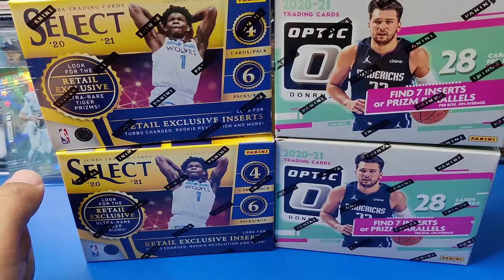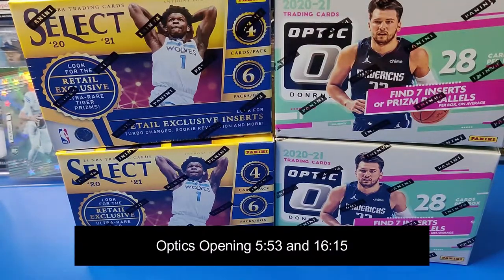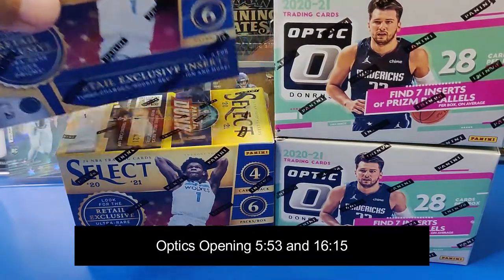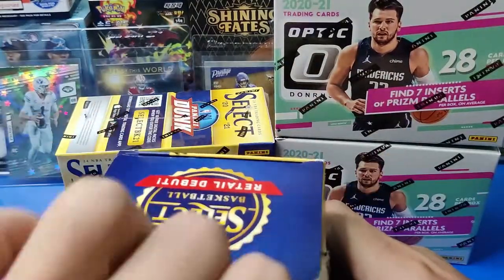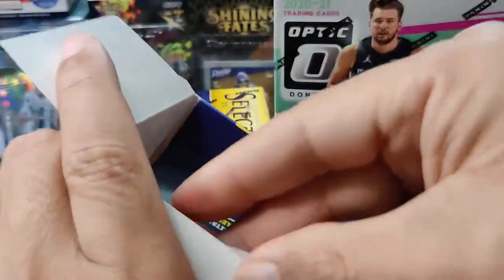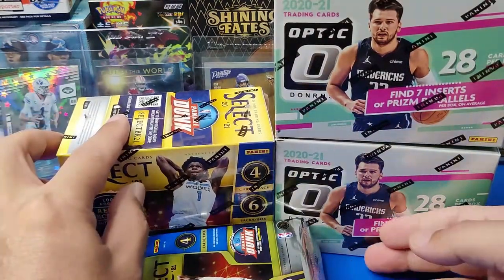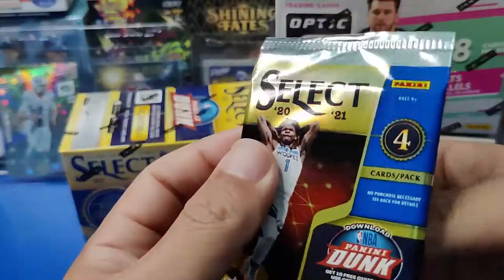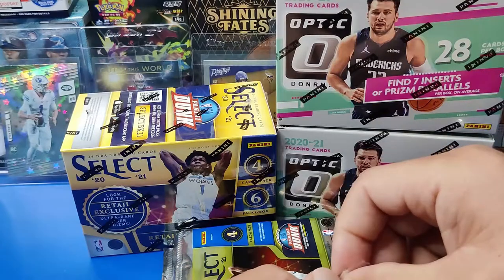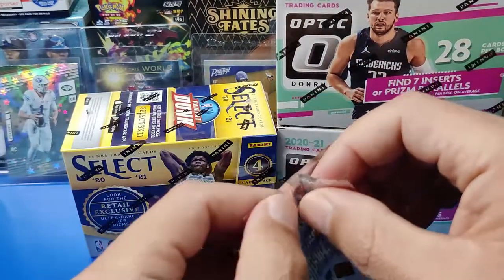Let's start from the top and go down. Let's do select first — we are more anticipated about the optics, so let's start with the older one. Still an awesome product. I like select. My thing about retail is that I hope the centering is good. Alright, so we got six packs. Here's our first pack of select. In the select blaster you get 20 — well, we got six packs so 24. Then we got 28 on this side, looks like one extra pack — seven packs instead of six.